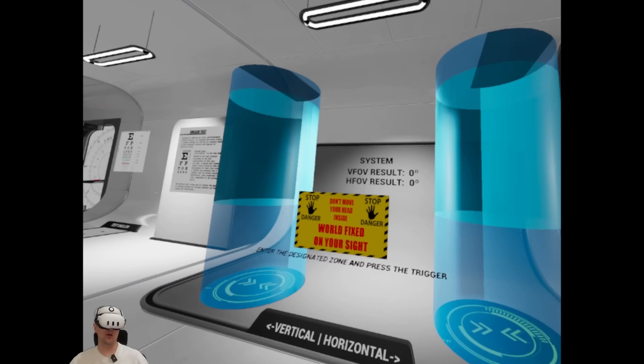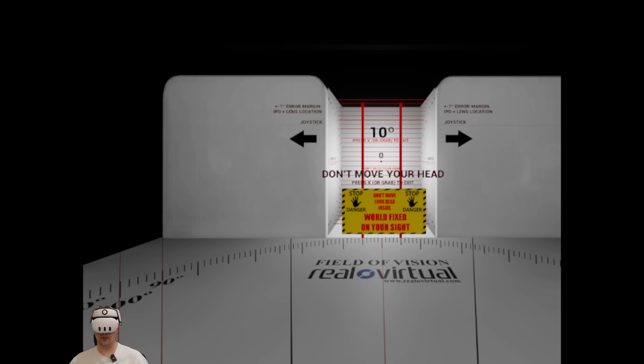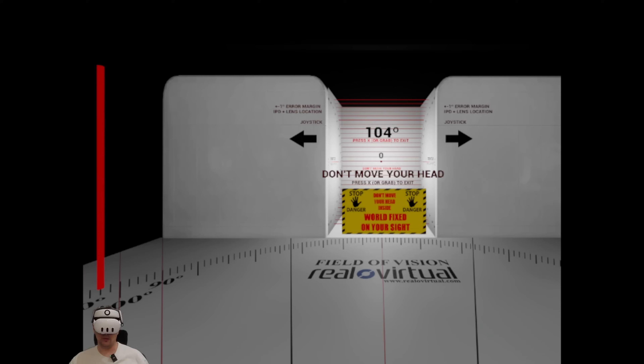We had 116 degrees horizontally in the PSVR2. Pressing the Quest 3 as close as possible to my eyes. I can still see it at 100, 102, 104 — but at 106 I don't see it anymore. So 104 degrees horizontal in the Quest 3, compared to 116 in the PSVR2. That is a huge difference.